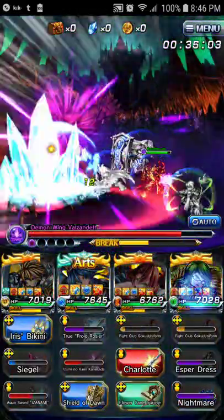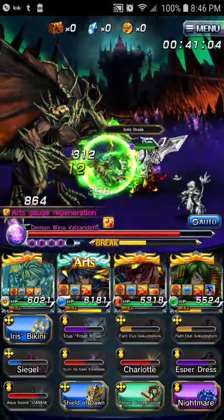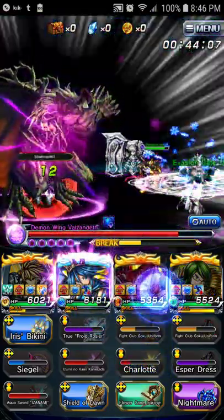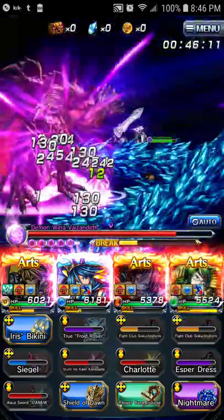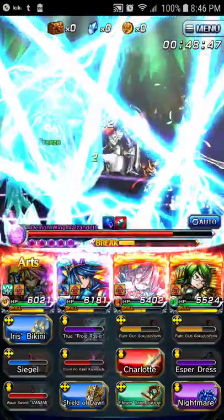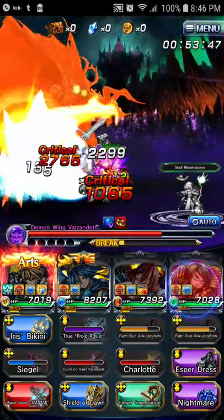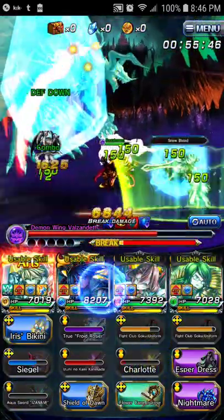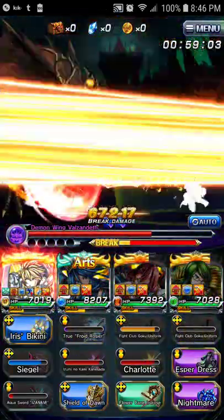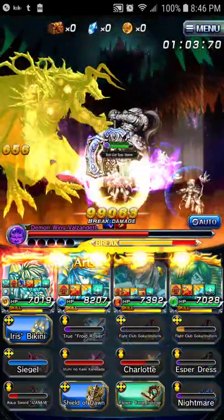I'm using the Goku uniform. I do highly recommend bringing in a Goku uniform, because it is very good to have around your team. I'm trying to use something that isn't pay-to-win or pay-to-play. Most of the time we face situations where we can't use pay-to-win stuff to defeat bosses.